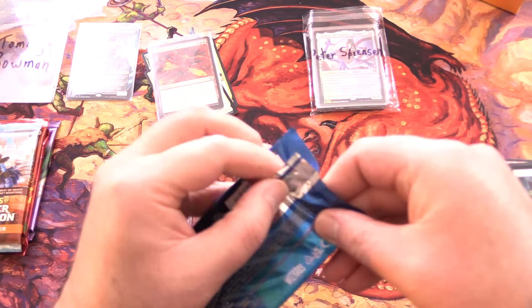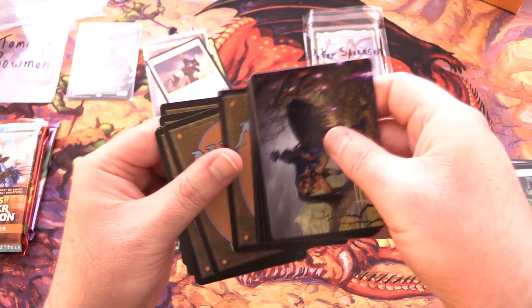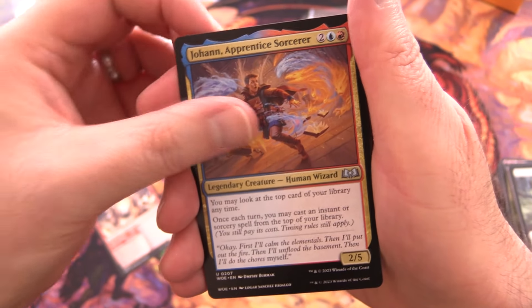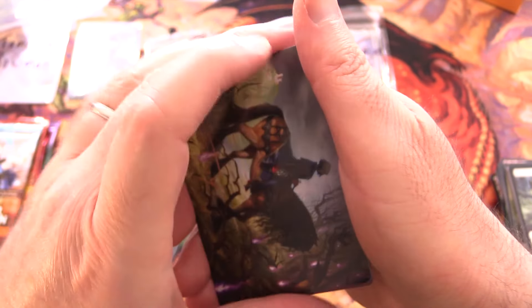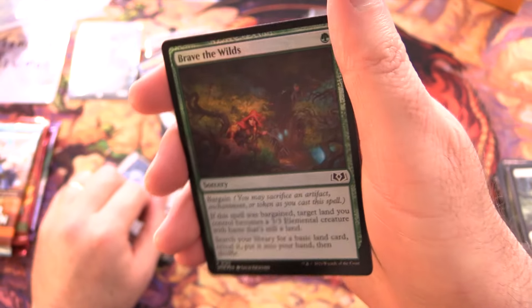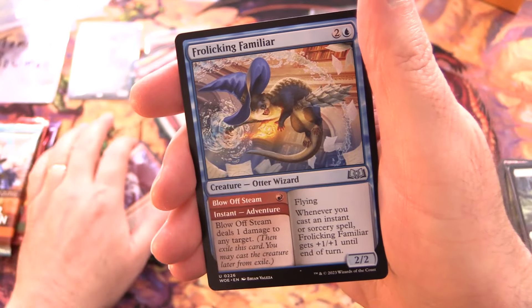Let's get into some Wilds of Eldraine - I don't think there are terribly many giant things in here. This must be like a Japanese pack - we've got Ace of Norn from the list. We've got a Half Elemental, Johan Apprentice Sorcerer - a legendary - Hamlet Glutton, Beanstalk Worm, Ballooner's Gatekeeper, Bellowing Bruiser, and a Swamp art card. Rowan's Grim Search. You do get a signed art card - pretty cool. Foil Brave the Wilds, and Raid Bombardment from the Enchanting Tales, along with Godric, Cloaked Reveler for the rare, Become Brutes, and Frolicking Familiar.